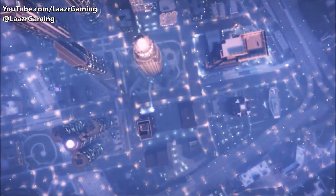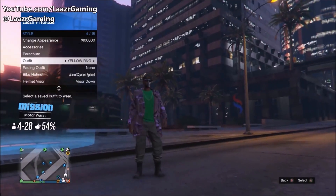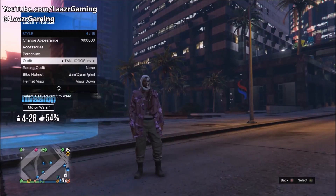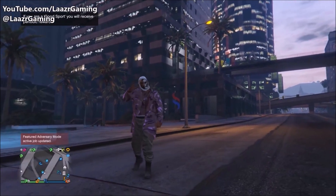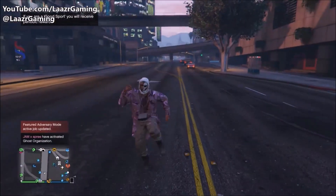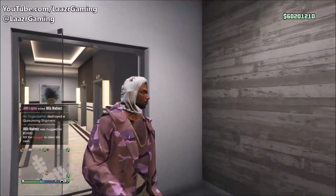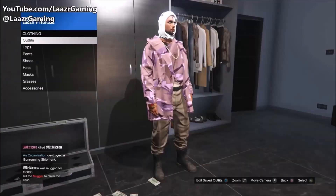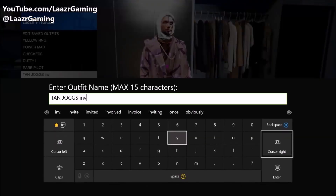Once you guys spawn back into a free roam session, your character may still be wearing a t-shirt. Don't worry — from here all you have to do is pull up the interaction menu and simply select the outfit that we just saved in the job. You guys will notice as soon as you select the outfit, bang — your character will have this invisible torso with this glitched out modded looking hood. Once you've got the outfit on, simply make your way back to any office, ammo store or apartment and overwrite this as an outfit. From here, the t-shirt will never reappear again. You guys can flick through all of your outfits and your character will always have an invisible torso. By far one of the easiest methods that all of you guys can do straight away to get an invisible torso.